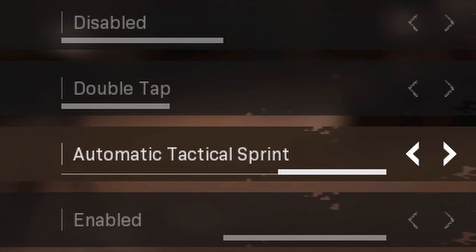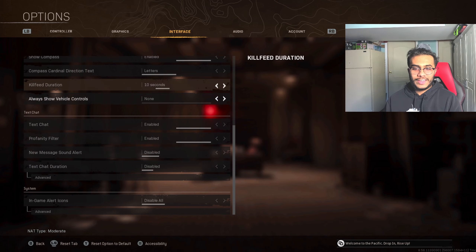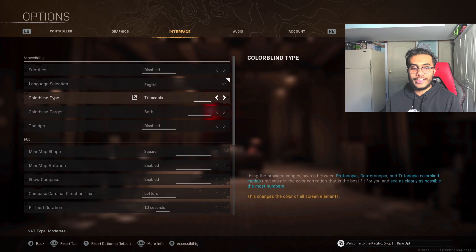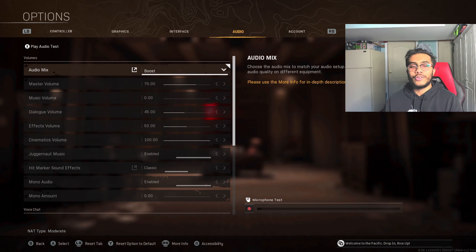If you want really cracked movement, make sure to put on automatic tactical sprint - this setting basically turns you into Joewo. For my graphics settings, here are all those. Then for my interface, everything's pretty much default except for the minimap shape which is square, the colorblind type which is Tritanopia, and the colorblind target set to both. This really helps bring out your game much more clear and saturated.